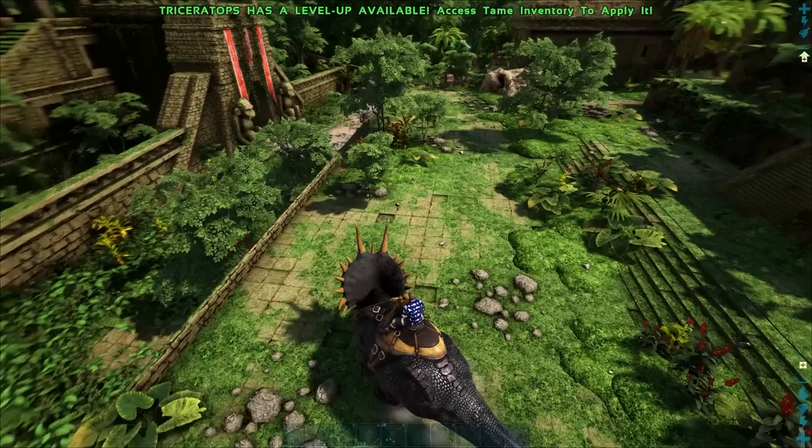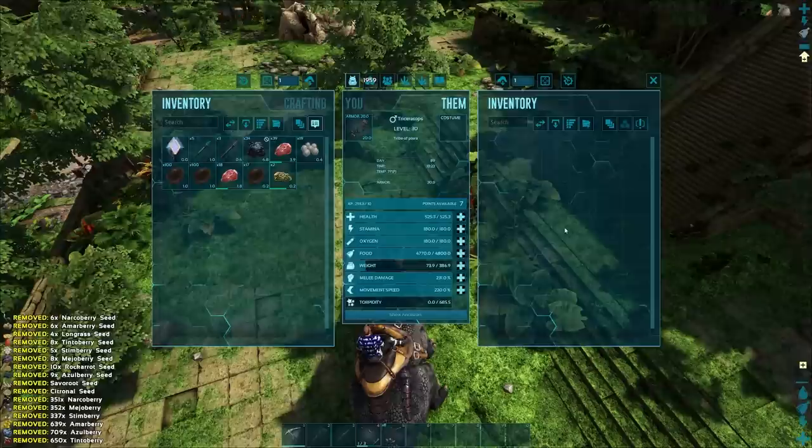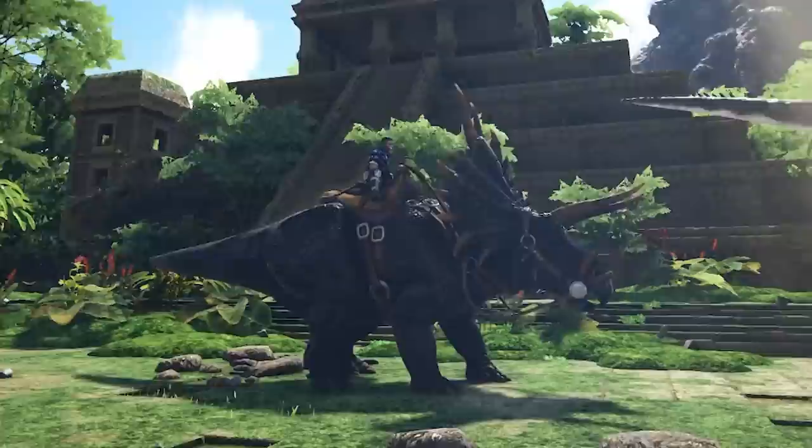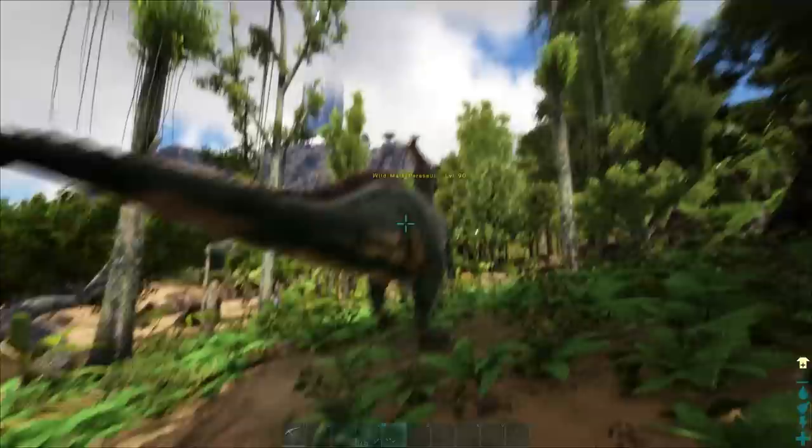Next we need to get some sort of berry gatherer, and you actually have a few creatures to choose from depending on your preferences. You'll need a berry gatherer to collect narco berries that you can turn into narcotics by combining them with spoiled meat in a mortar and pestle. The reason you need a creature to do this is because they're much more effective than your survivor doing it by hand. Anyway, take your pick: Parasaur, Trike, or Moschops.